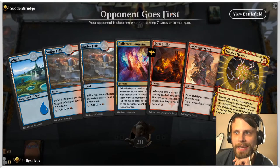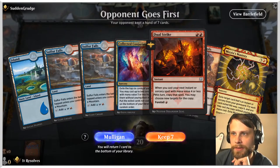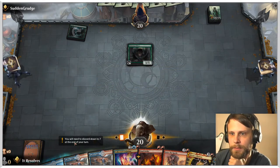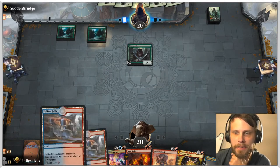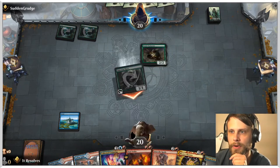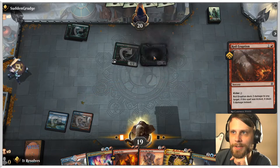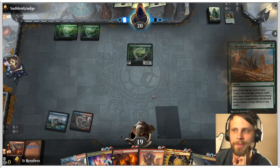Here we are for game number one, and this is a pretty solid keep in my opinion. We've got Seize the Spoils, Dual Strike, and a lot of the big payoffs are already in our hands. We're going to lead on the island, and that allows us to Sulfur Falls on the following turns, which means we'll have all the mana we need. We're going to go ahead and Royal Eruption the Elvish War — that card is way too good; it's going to really take us out if we don't do anything about it. They did get another War Master, which is a little scary, but we'll do the best we can.